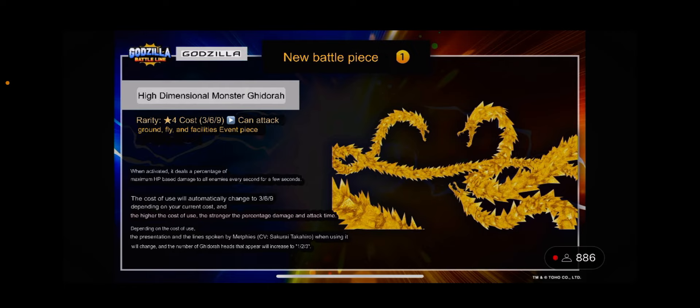The cost of use will automatically change from three to six to nine, similar to how Destroyer scales. The higher the cost of use, the stronger the percentage of damage and the attack duration — at three it's weakest, at six it's mid, and at nine it's strongest.